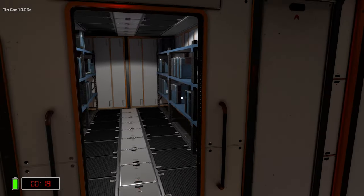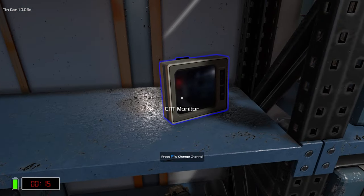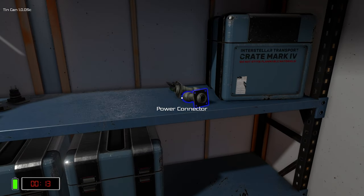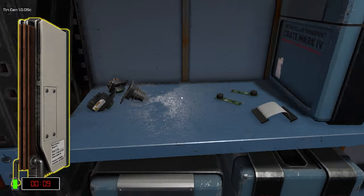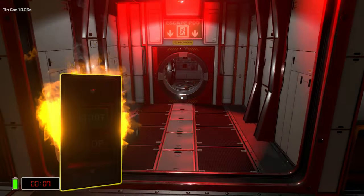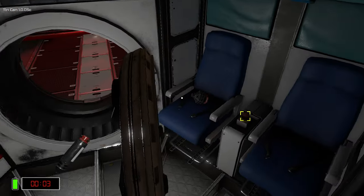15 seconds. Just find something to grab. Pump. A CRT monitor. Large processor. On and off button seems better. Okay, let's go! Whee! Close the door. Close the door.